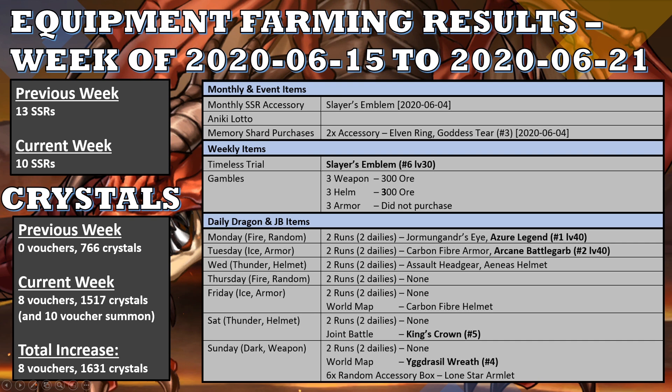From dailies and joint battles, there were 10 SSRs. I got a German Gander's Eye which I kept since I have various ones at around level 20. I got an Azure Legend which raises my first one to level 40. I got a Carbon Fiber Armor which I ored, and an Arcane Battle Garb which I kept, making a second level 40 Arcane Battle Garb — so that means I have three copies of them.